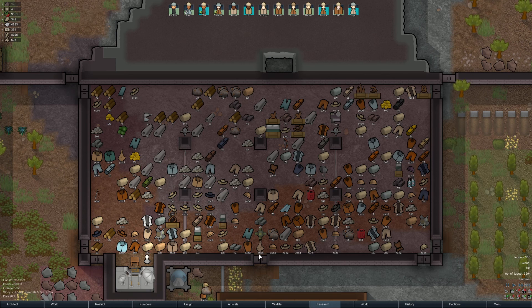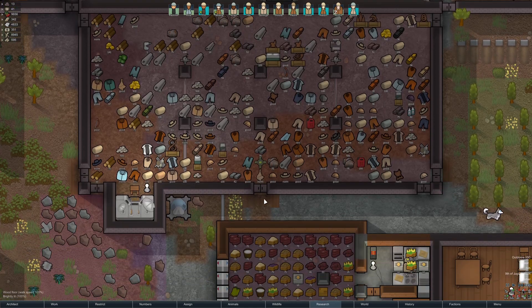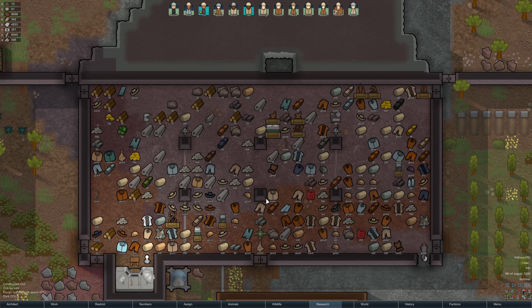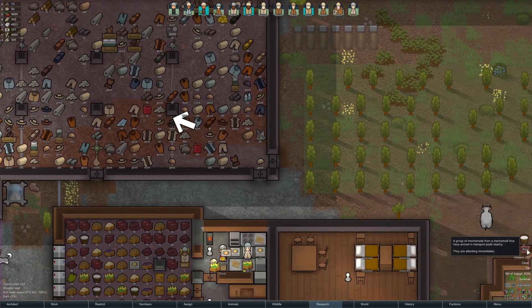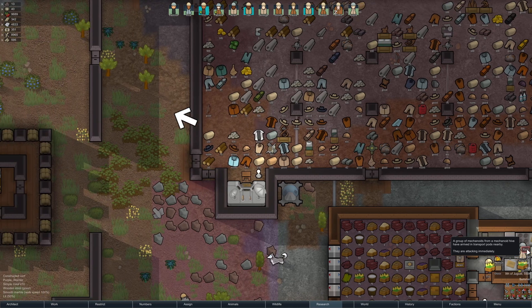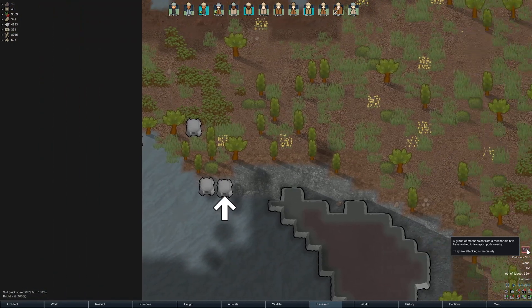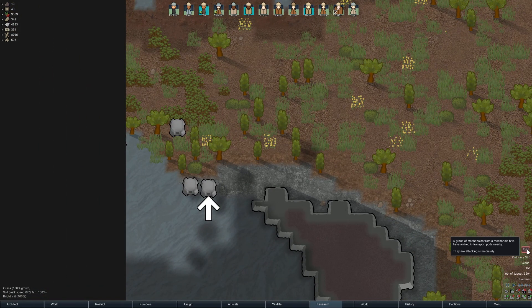We might need to research more even though we've researched all the ship stuff and technically don't need more research if we don't want to. A group of mechanoids from a mechanoid hive have arrived in transport pods nearby - they are attacking immediately!